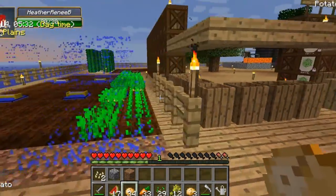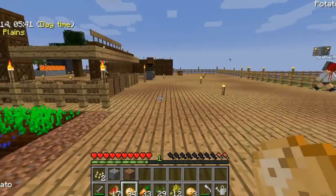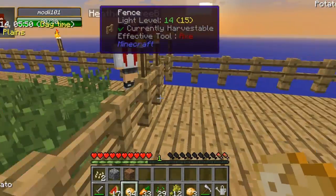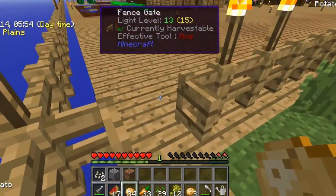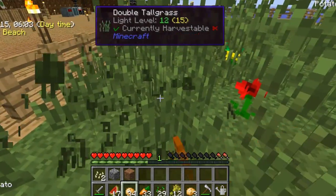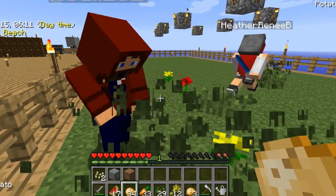So I'm going to use our animal area and I'm going to bone meal the ground to make some tall grass, because the book says to break tall grass to get minacea seeds. So break the tall grass. I'm not getting anything. Are you getting anything? No. Stupid lying book.